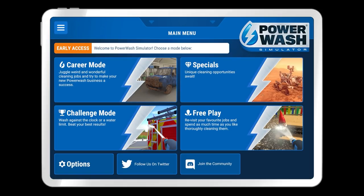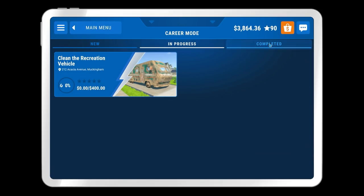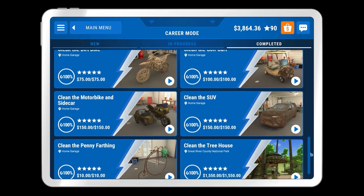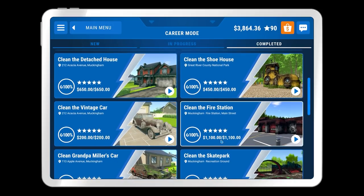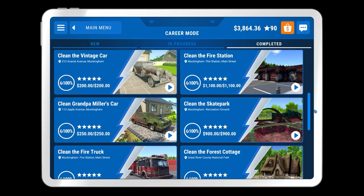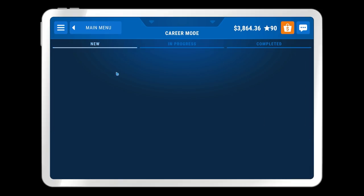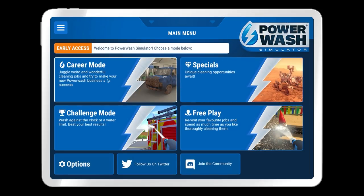Welcome back once again to Powerwash Simulator. In the previous episode we were checking out the career mode and we completed the Clean the Treehouse mission, which is not only the biggest map in the game as of the time of recording, it's also the most money you can get off any one map — 1550. The next heist will be the fire station at 1100, then the escape park at 900. It took three or four episodes and we got a decent amount of money.